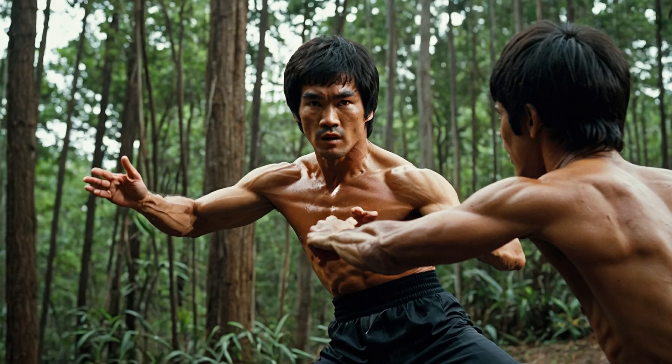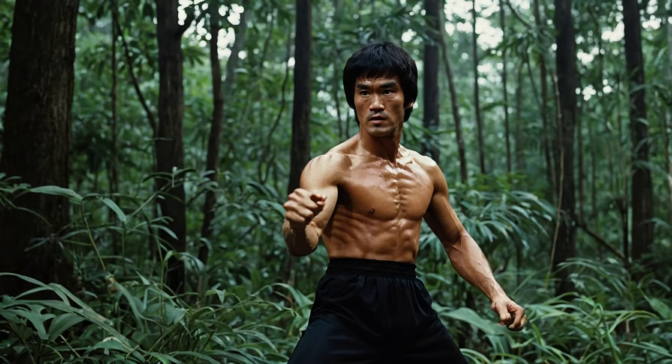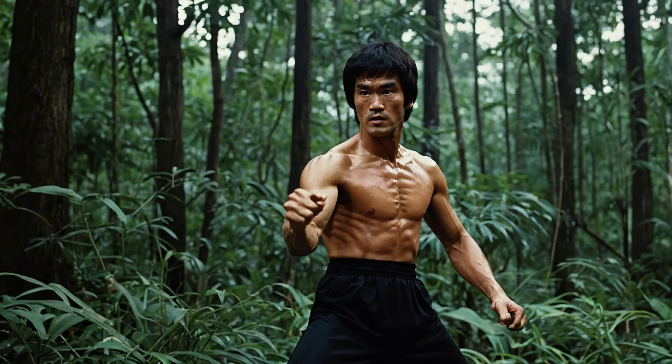Number one: the one-inch punch — lightning strikes in the jungle. First, let's talk about one of Bruce Lee's most iconic moves: the one-inch punch. Sounds crazy, right? How can someone deliver power from just one inch away? Well, Bruce Lee knew how to focus his entire body's energy into a single explosive strike. In the jungle, when every second counts and your opponent is quick, this move would be a game-changer.